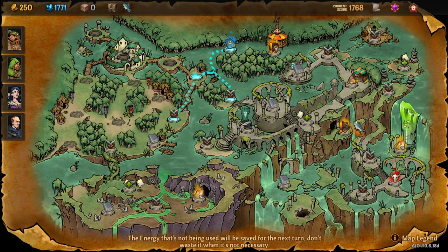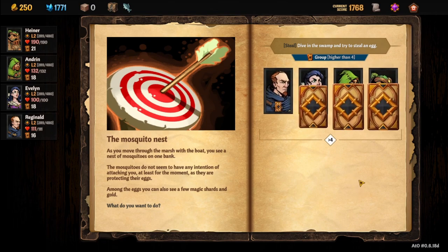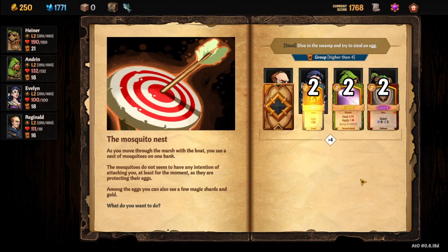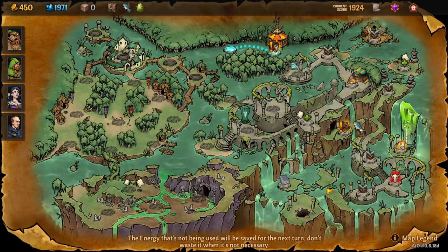To unlock Mozzie the mosquito, you need to find this blue rarity event node — it won't always be there, but when it is, come up and grab it if you don't have Mozzie. You have to dive into the swamp and try to steal an egg. You need to roll higher than four. We got it — we have an egg.